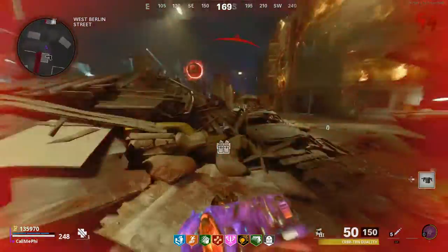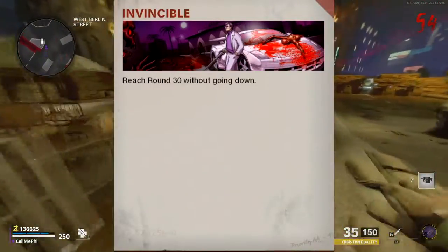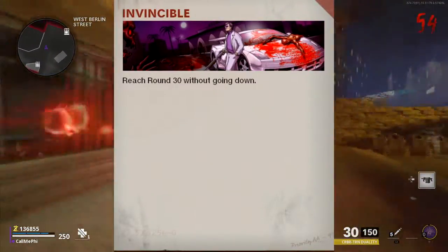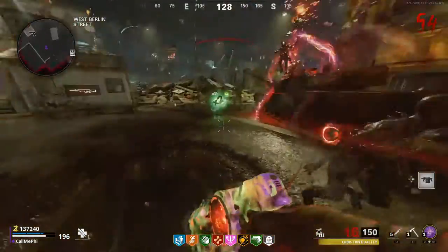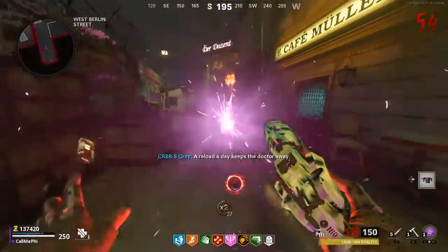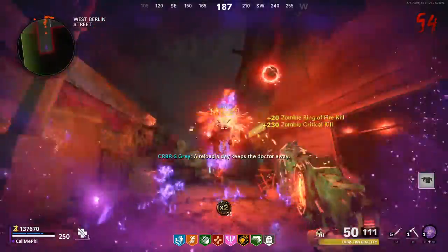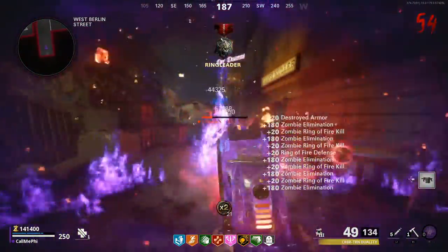The last real challenge on this list is Invincible. This one requires you to reach round 30 without going down. I actually did this one by accident right after the game was released. What I recommend is hopping onto Mauer der Toten, getting the Wonder Weapon, and using that to carry yourself to round 30. It's super overpowered, so it should help you out.